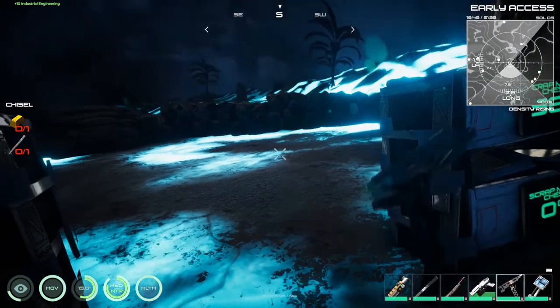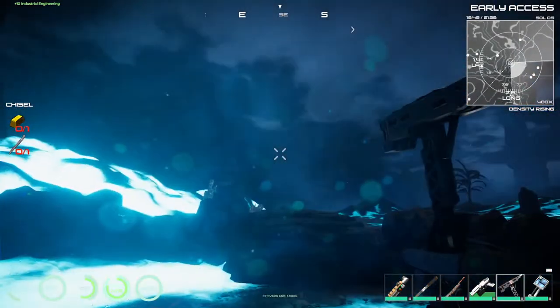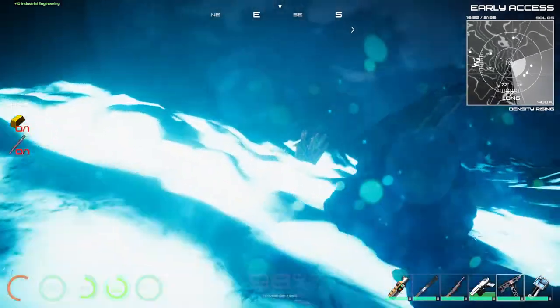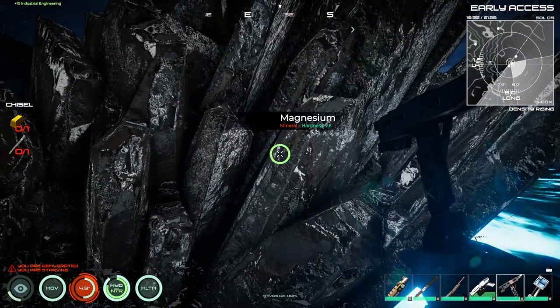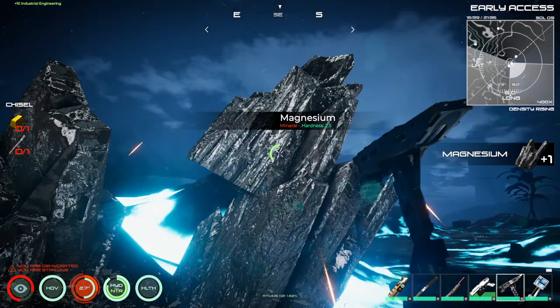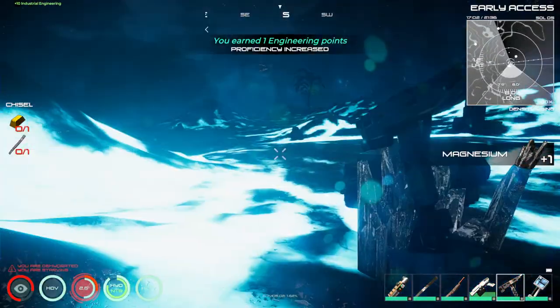So the regular chisel - there we go, a little better. Well, a lot better at mining materials. I think there's magnesium right over here which I could not mine before. Oh, this is 2.5 hardness. I could have sworn I said I couldn't mine this before. No, maybe it was something else - either way we need some of it.